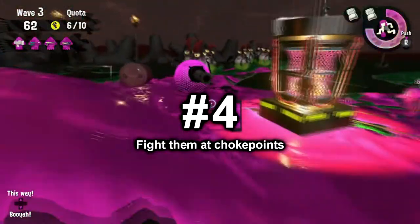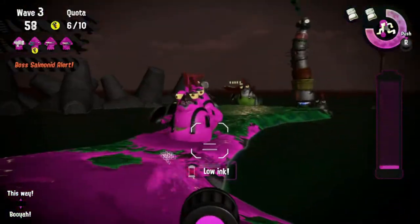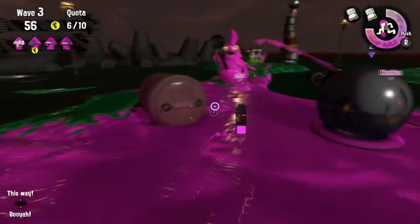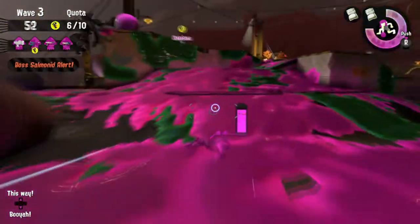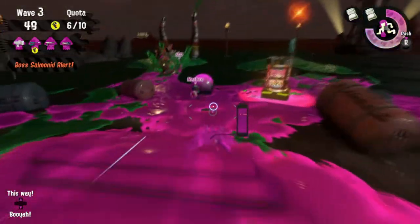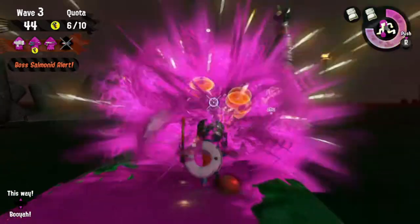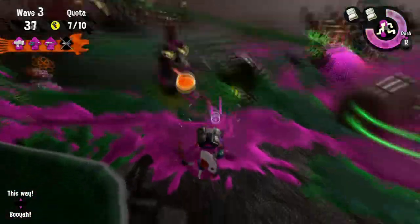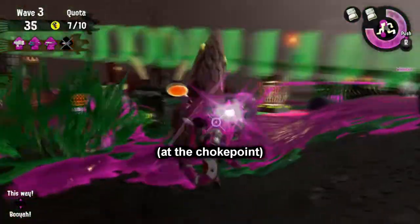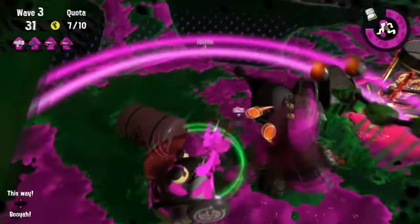Number 4: Fight them at choke points. If you don't know what choke points are, this is any area where the enemies have to come to you one by one because the path they take is so narrow. So use this to your advantage and easily take them out. Like, I don't know why my teammate Zu is all the way in the front — he got swarmed from all sides and was splatted because of it. Now if he had stayed here with us and taken these dudes out first, then he would have been able to go in there without any issues.